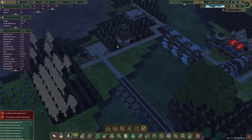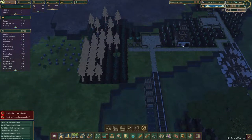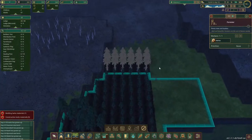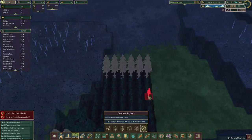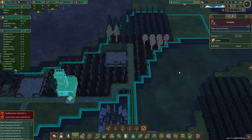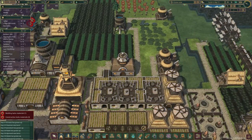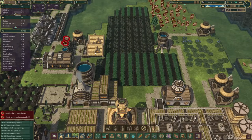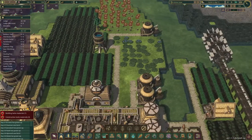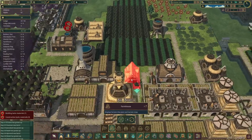There's only one forester here and he's not really busy foresting. Perhaps he should get an extra one, because there are a lot of trees to work on. These forests aren't in the area, so let's get rid of that. There's a lot of work to do. I think we should get an extra farm, because right now these aren't doing much, but when they have to harvest everything they're pretty busy.